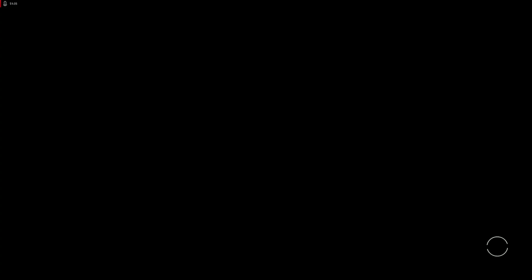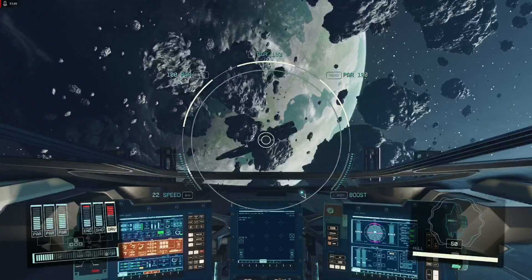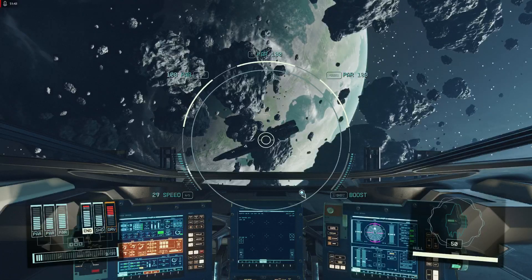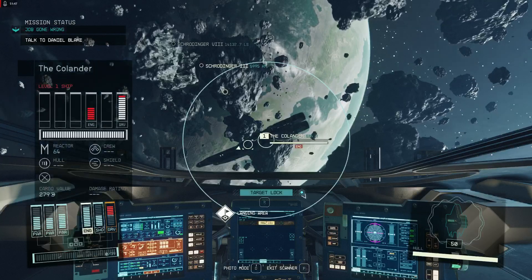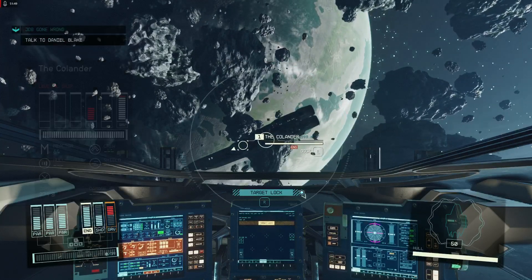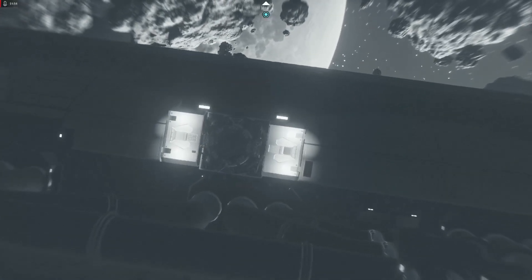The ship jumps and here we are at the Colander. Lock the engines — scan that thing. Target lock. We're going to dock. This is going to be a good picture — it's a middle with the asteroid field.